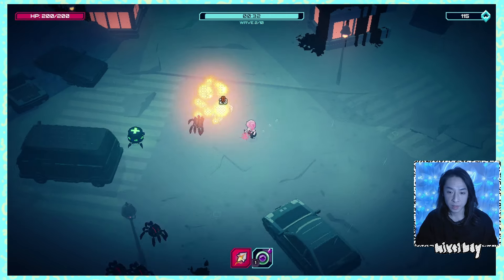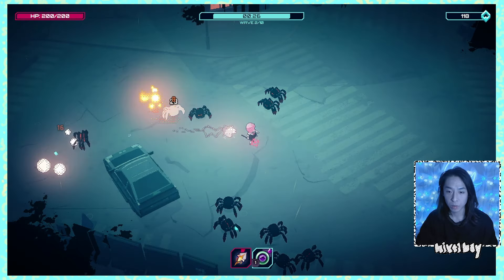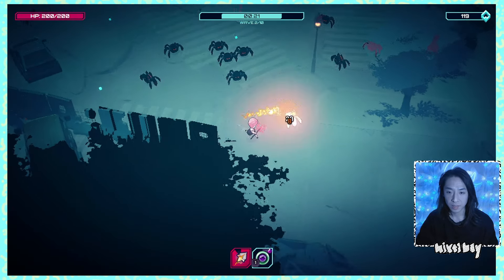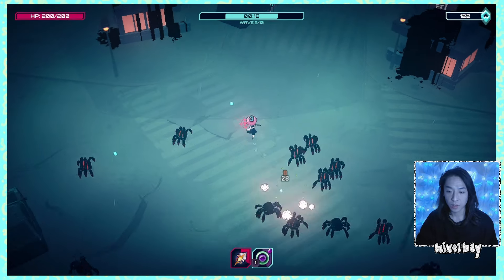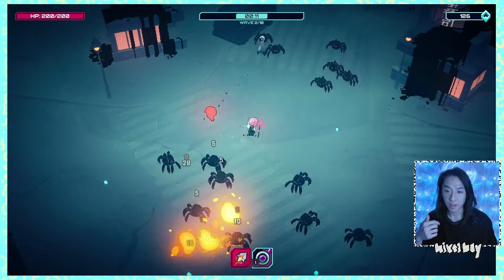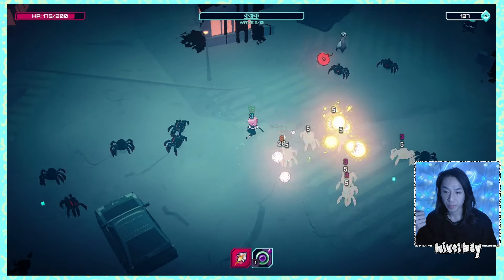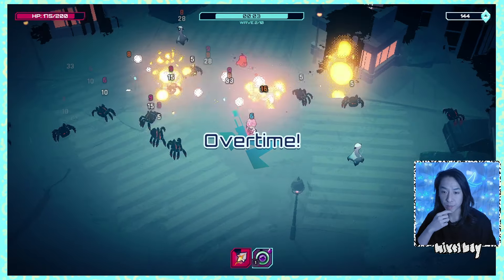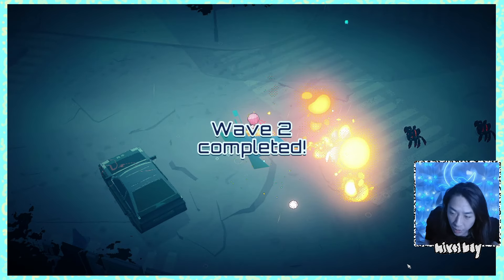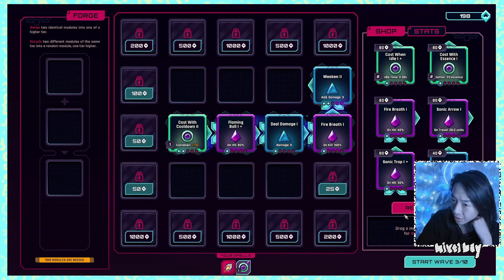On hit 80% fire breath — I'm just going to roll with this and see what we get. We're seeing some fire breath. Let's see if the fire breath is the thing killing enemies, because if so we can attach a spell behind it in the chain and know it will cast consistently. The thing about chaining in this game — I'm a little disappointed it's hard to activate a lot of spells at the same time, because I wanted to see how crazy those chain effects can be.